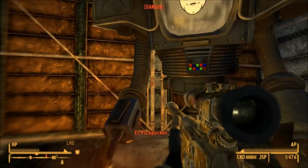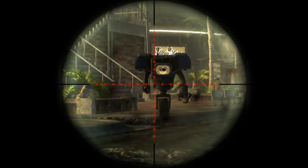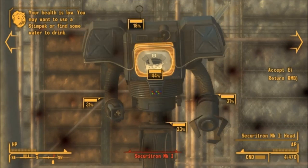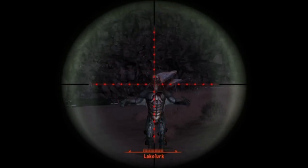It might be a sniper rifle but it even works well at close range. You can be right up in the enemy's face or a mile away and it has the accuracy to hit with devastating results. Remember, you're not required to use the scope in order to get a critical hit.